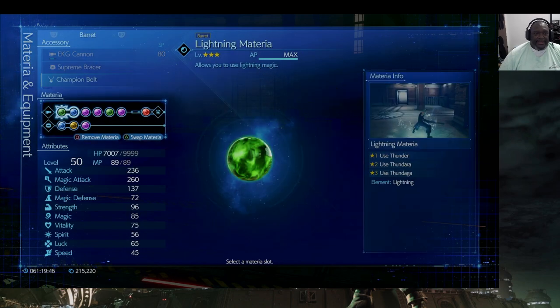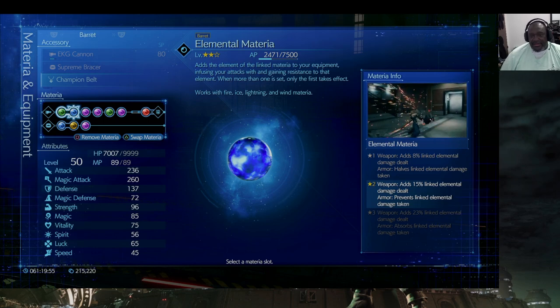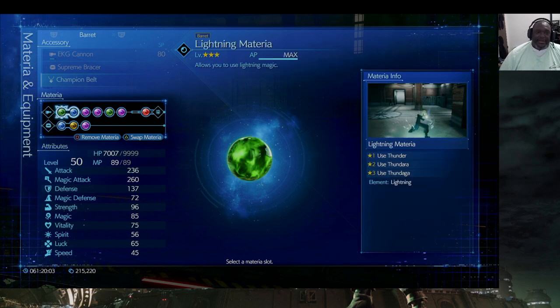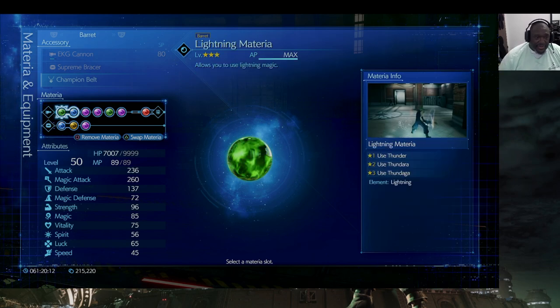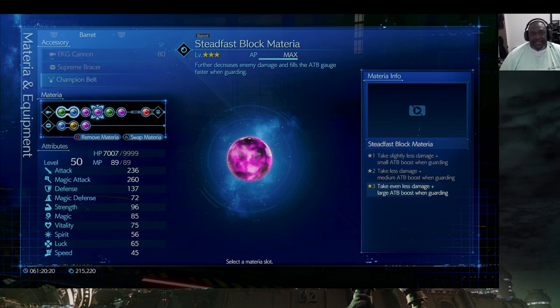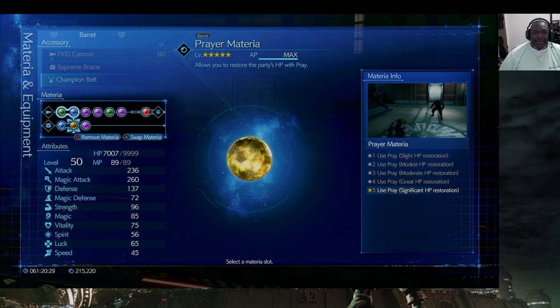Barrett has the EKG Cannon, Supreme Bracer, and Championship Belt. He has Lightning paired with Elemental — not maxed out yet, but close. I got tired of grinding. The Lightning Elemental gives him the same weakness exploitation as Cloud, since lightning is this boss's elemental weakness. He also has HP Up — not maxed — Steadfast Block, Revival, MP Up, and Prayer materia. Prayer restores a little HP without costing MP, which matters since Barrett's MP is only at 89.